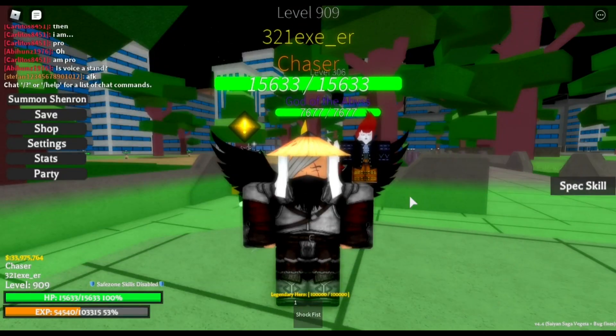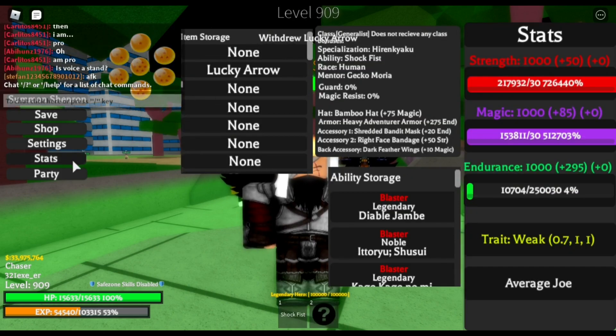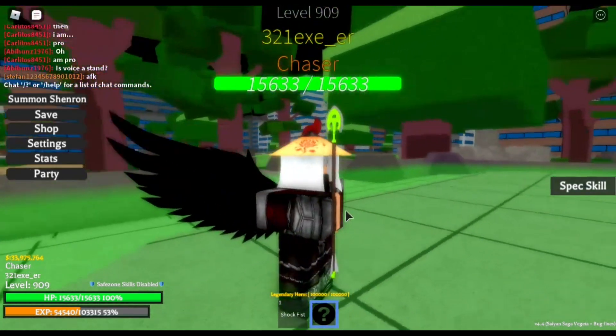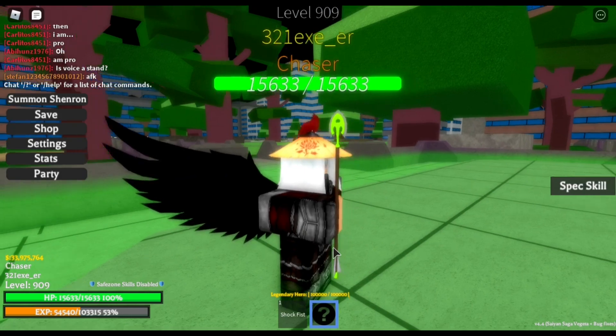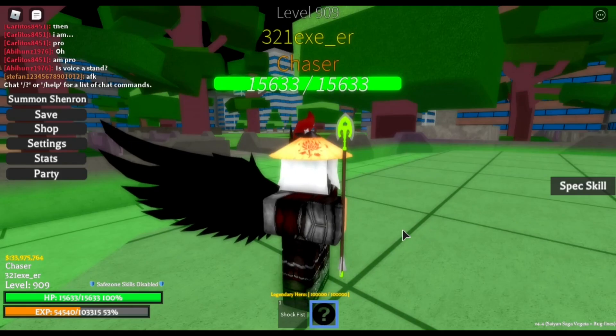Okay everyone, so I'm playing Project XL again, and this time I'll be showing you guys the Lucky Arrows. So we're going to my stats — I got myself Lucky Arrows. This is what the Lucky Arrow looks like: instead of having a yellowish color, it's bright green, so you'll notice that it's green.